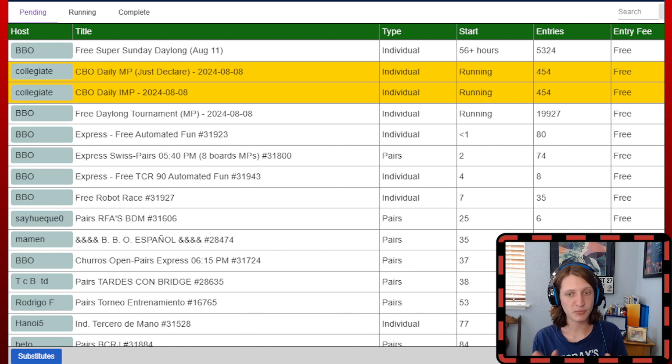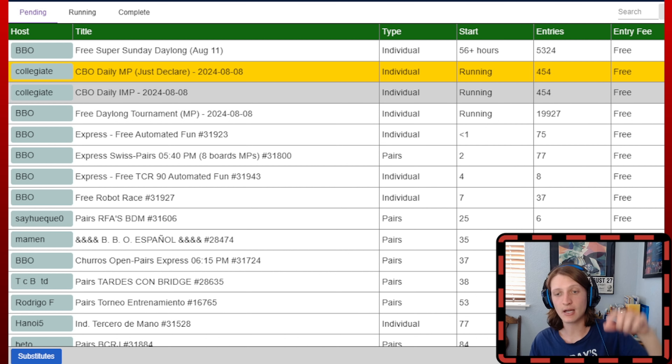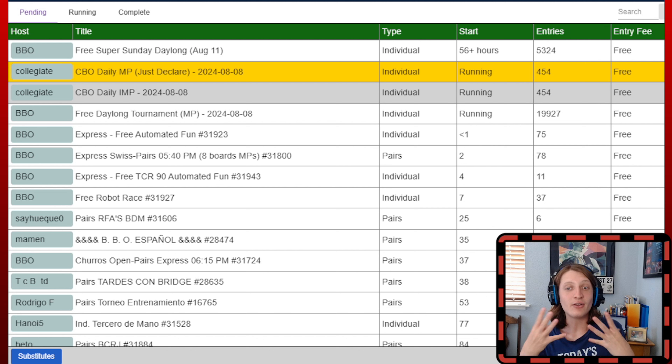What you get with the CBO Daylong is amazing. You get 20 free boards of bridge a day — 12 of them just declare, 8 of them normal bridge with the bidding and everything. You're going to be playing against robots and be compared with scores against all the other collegiate players. There are rankings for the schools, and a special event every 1st and 15th of each month where you can win Amazon gift cards and master points. There is a lot to offer here.